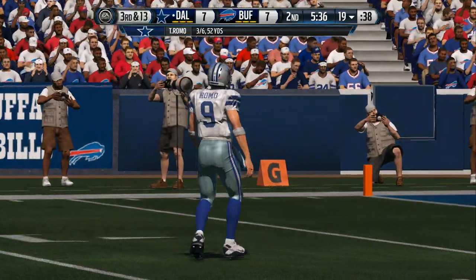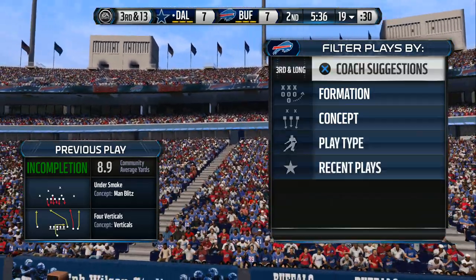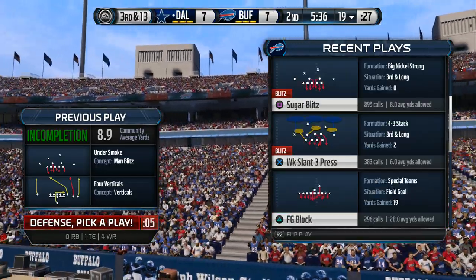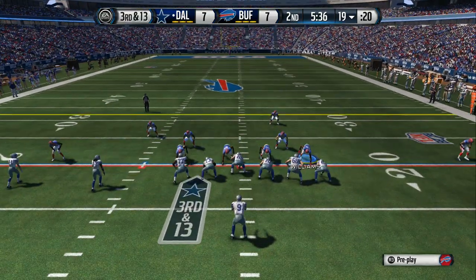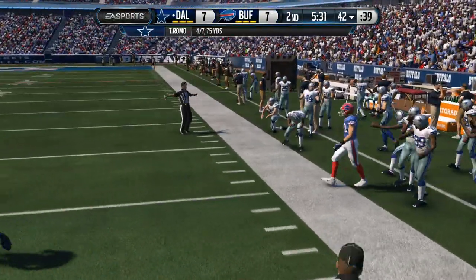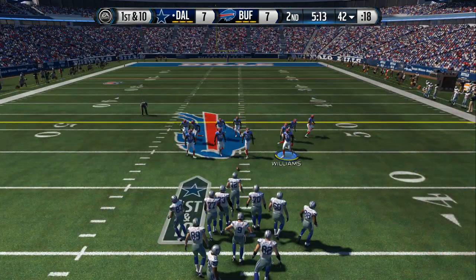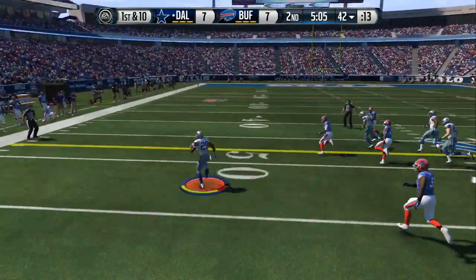Almost intercepted that time. Third down following the incompletion. Shotgun look here for Tony Romo. He's looking to the right — there's nothing the defense can do. When you talk about a receiver like these guys out there, in double coverage, they're still able to go in between the defenders, rise up, and make the catch. Let's see what they do on first down following that huge play. DeMarco Murray gets the handoff.